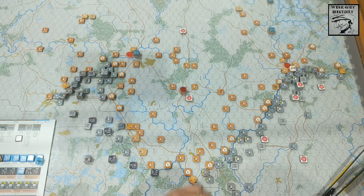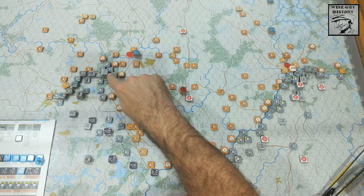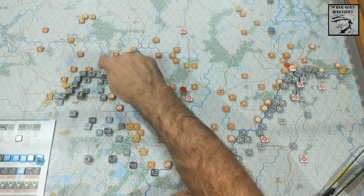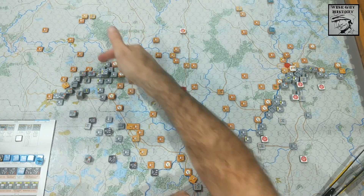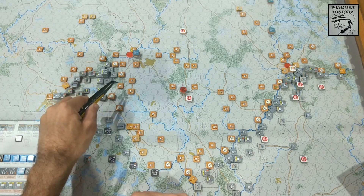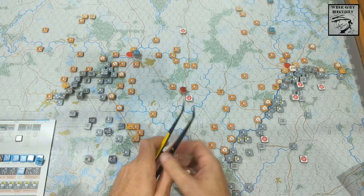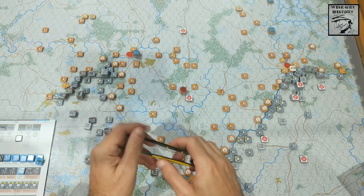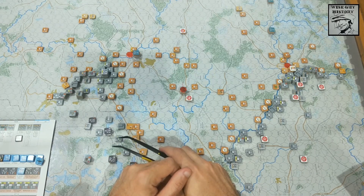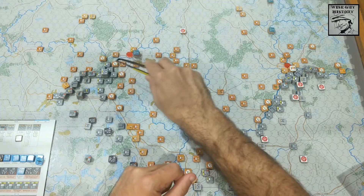I've placed the extra units I mentioned in the previous video - the super heavy artillery units and a couple of other artillery units. Some went in their historical location, so there's a lot of German super heavy artillery in this area. There are four strong points surrounding that hex within range of that artillery, and they're close to Grodno as well, with roads and rail reaching out from that location.